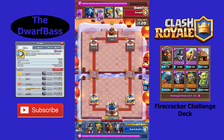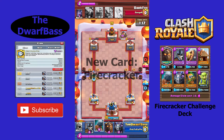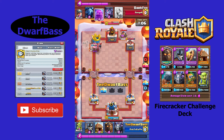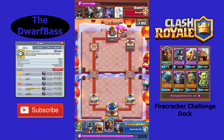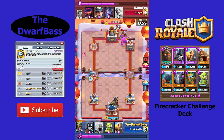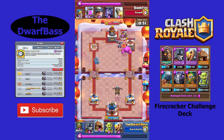The Firecracker enters the arena for the very first time. This new common card costs 3 elixir. The Firecracker shoots a firework that explodes upon impact, damaging the target and showering anything directly behind it with its sparks. This is what happens when archers get bored. Archers can be a little boring — a little bow and arrow — it's just not that much. But I love explosions and I like when things go boom.